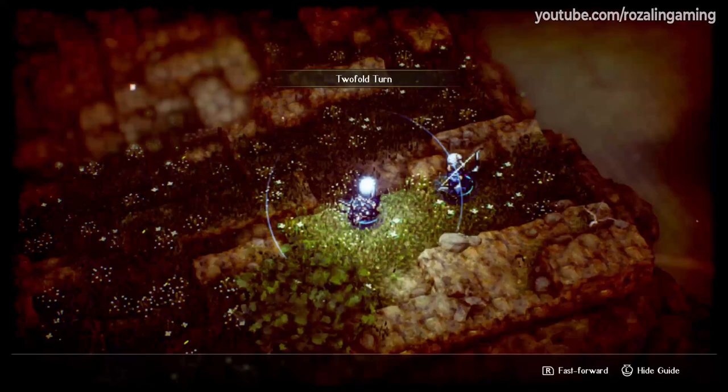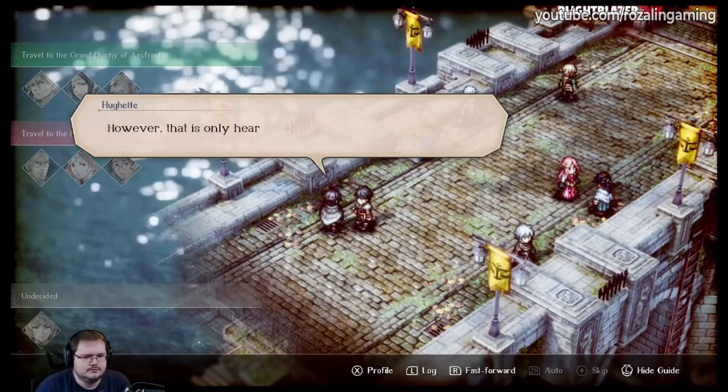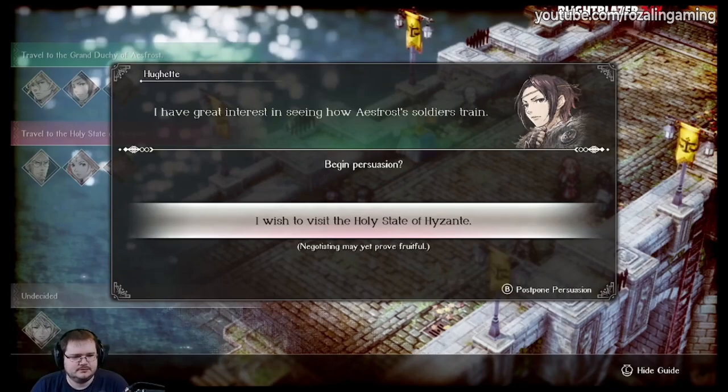Very early on, you will have the choice to go to either Acefrost or Hyzont, and in the grand scheme of things, this choice really doesn't matter for the story. But it does determine which of two characters you are able to recruit. Choosing to go to Acefrost will give you a hard hitting archer, whereas choosing to go to Hyzont will let you recruit a mage that specializes in ice magic.